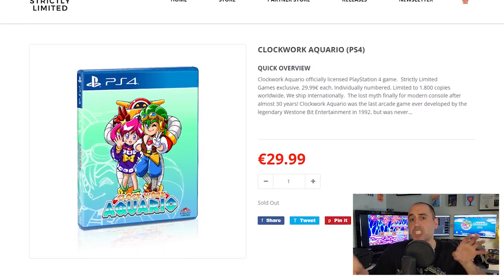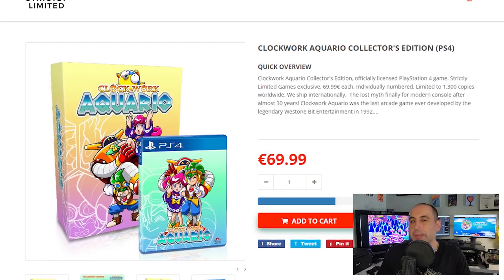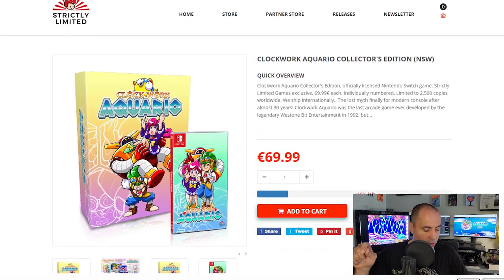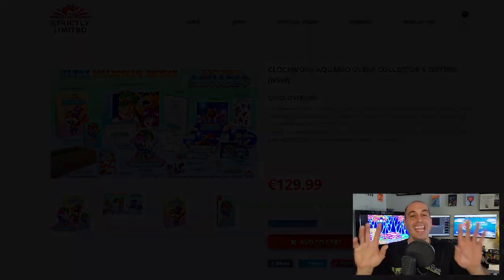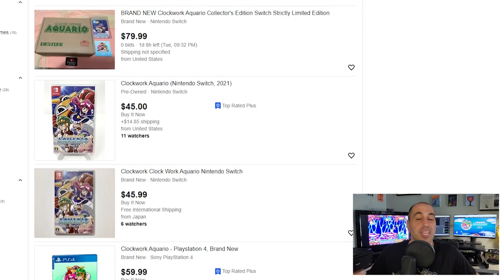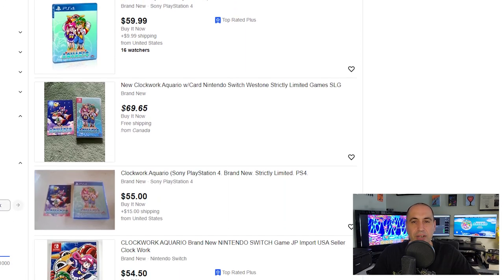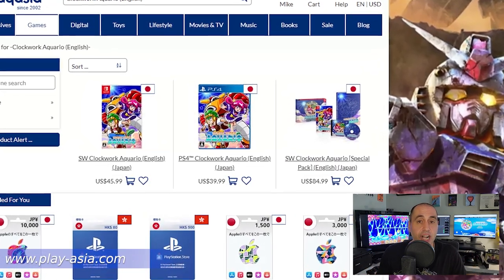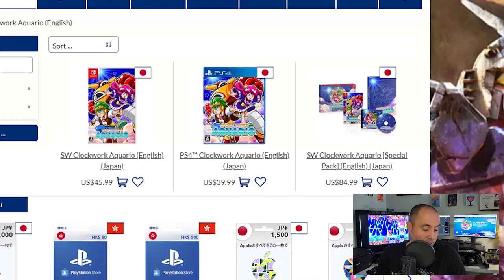If you're a Switch or PS4 collector, both standard versions are now sold out on Strictly Limited. You can still get the collector's version for the PS4 or Switch at 69.99, or the ultra version — which includes collectible figurines — for 129.99. If that's too steep, you can try eBay, where it's going for about 60 to 90 US depending on the seller. Alternatively, at www.play-asia.com, the Switch version is 45.99 US and the PS4 version is 39.99 US — definitely some good buying options.